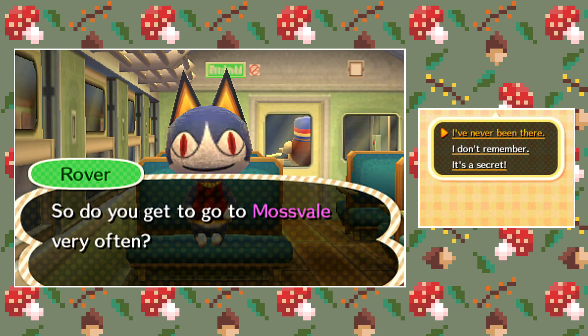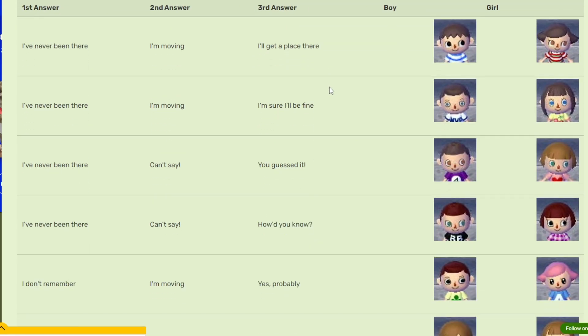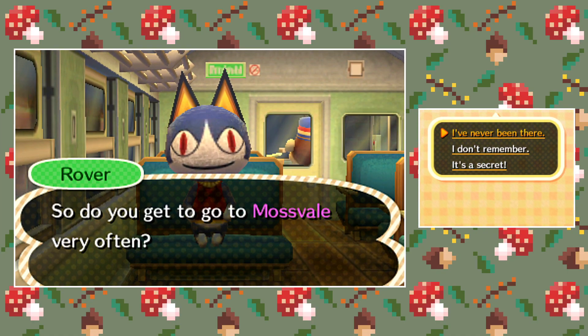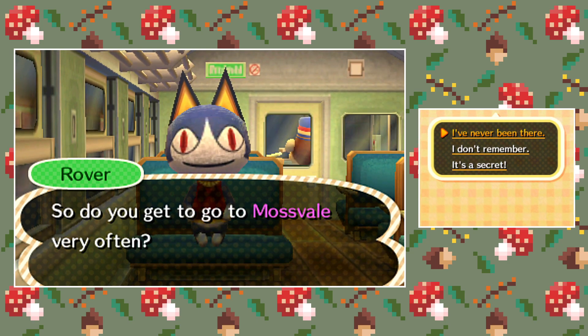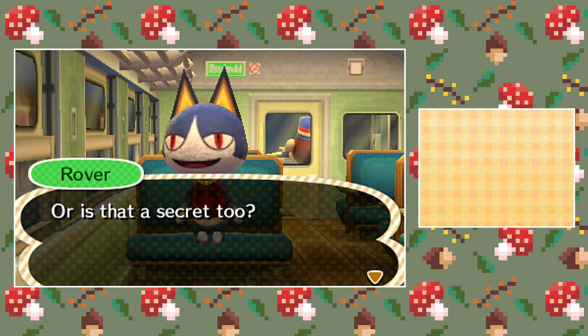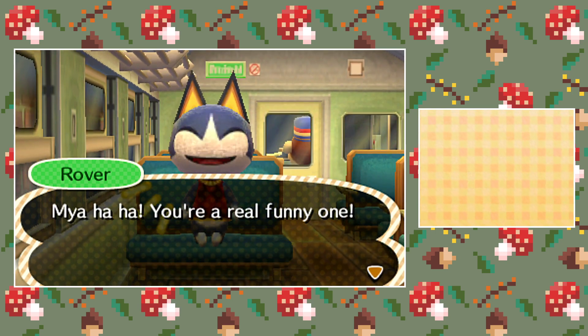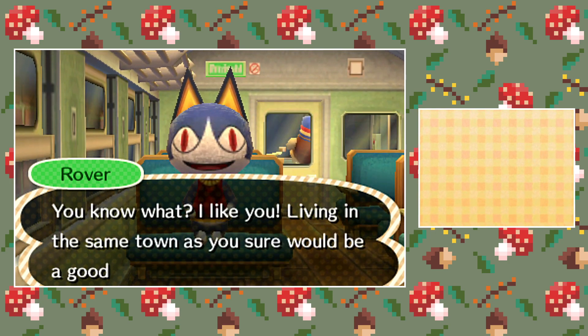Now here are the questions you have to answer to get a different face shape. I've got my little guide over here — there are three different questions and each answer leads to a different face type and eye type. You can't change it later in-game, so this is very important. You can change your eye colour and your hair colour later on in-game, but not your face or eye type. This is why this bit's important — it's not like New Horizons. I'm going to follow my guide to get the sleepy eye face, because I like the sleepy eye face.